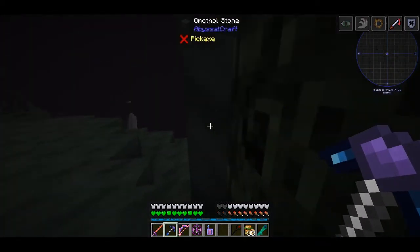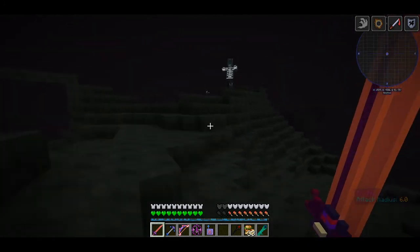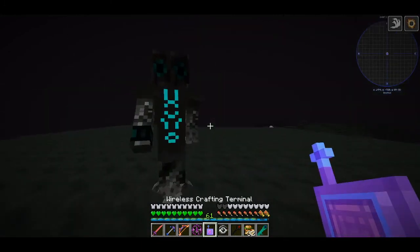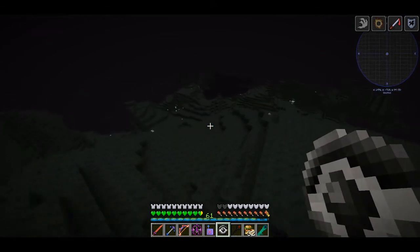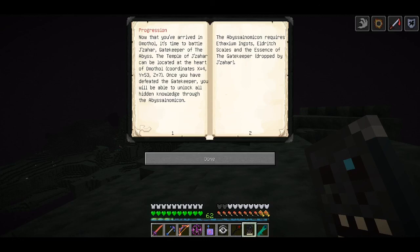This dimension looks like the End. For the fourth dimension, the only thing you have to do is kill the boss in this dimension and jump into the void — you get teleported to the fourth dimension. For now, I do the drill from the last dimension and upgrade our Necronomicon. It's useful to carry one of the minions of the Gatekeeper because they drop Elder Ridge Scale, which you need in some crafting. When we have all the essences, we can upgrade our Necronomicon to the Omotal Necronomicon, which will tell you the coordinates of the last stronghold where you have your final boss fight.